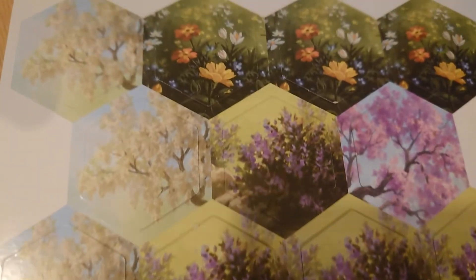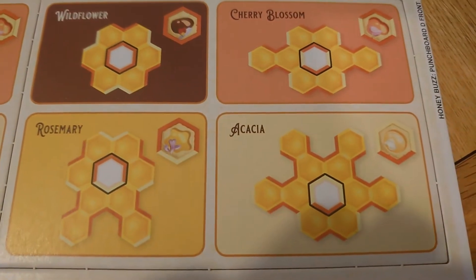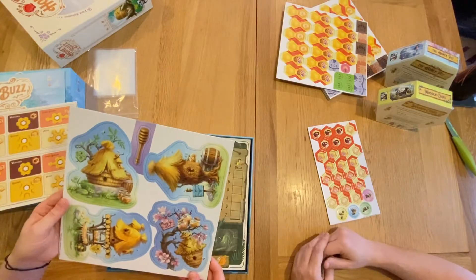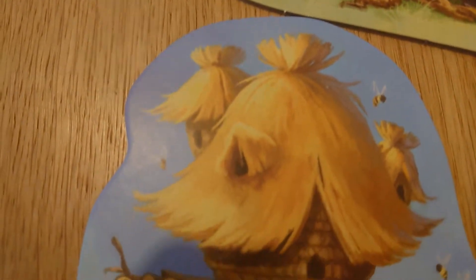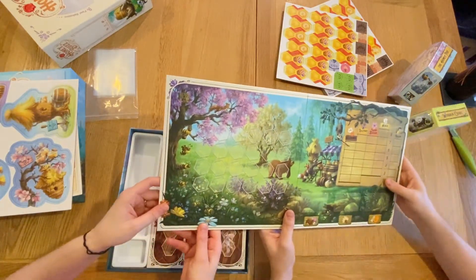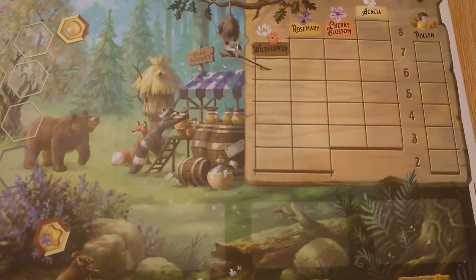Four types of pollen are identified: wildflower, cherry, rosemary, and acacia. You combine them in different ways to get different bonuses — they either make honey, produce new bees, or provide other effects. Each player has their own little honey stool or scoring area. The artwork on the individual boards is described as gorgeous and very Everdell-like.